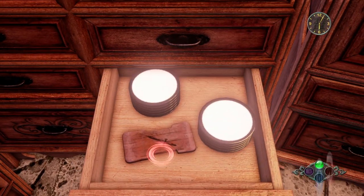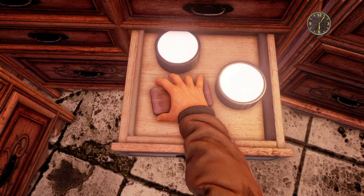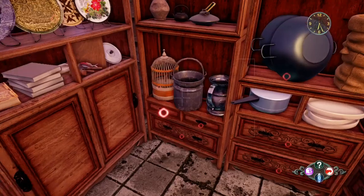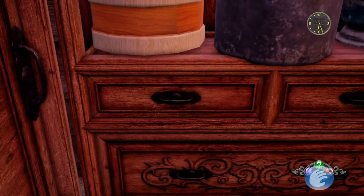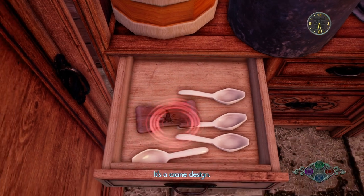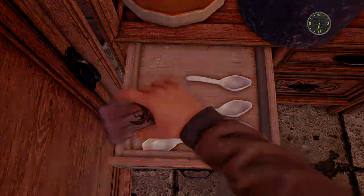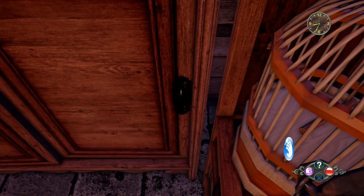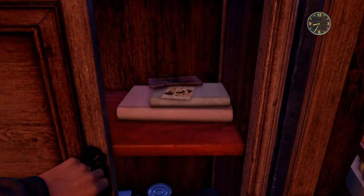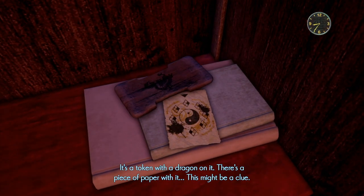The next one is in the cabinet next to it, third drawer down, and there you find the sword token — it's a sword design. Moving on to the cabinet with the birdcage, in the drawer straight underneath it you'll find the crane token. Then right next to that you need to open the cabinet with the sliding door to find the final dragon token.